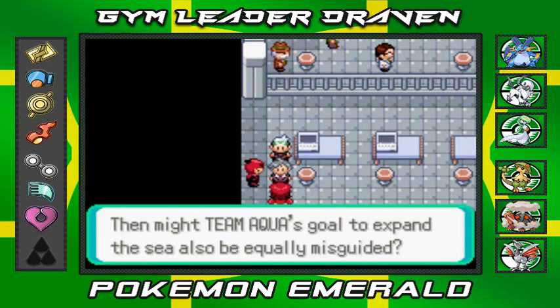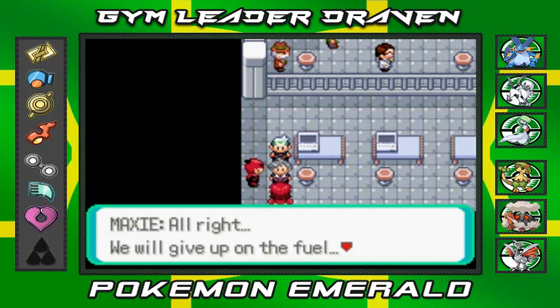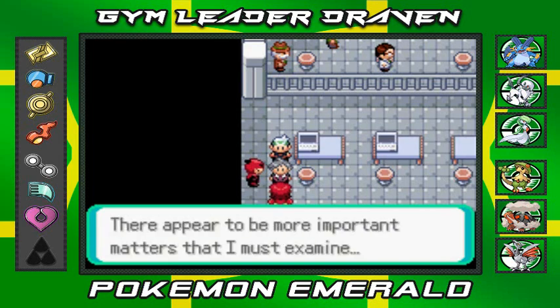Maxie continues reflecting: 'Then Team Aqua's goal to expand the sea is also equally misguided, probably.' He concludes: 'We will give up on the fuel. There appear to be more important matters I must examine.' Team Magma withdraws.